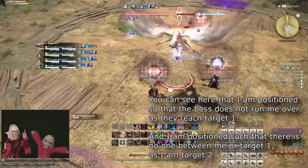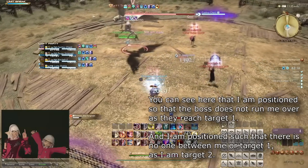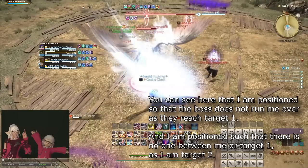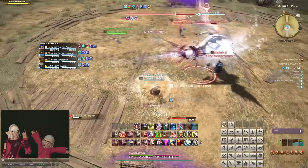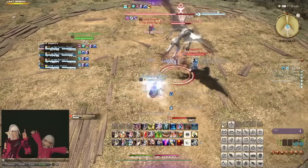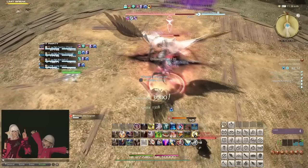make sure to spread out such that the boss won't have to dash over anyone to reach you, or if it strikes in a circle or cone, spread out such that the attacks won't overlap if possible. Sometimes, this kind of mechanic's damage is also based on how close you are to the boss, but this is not always the case.